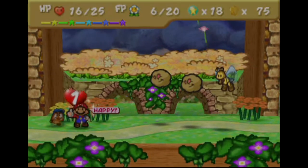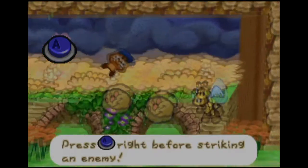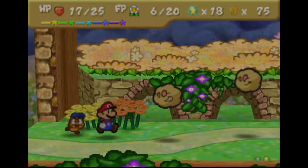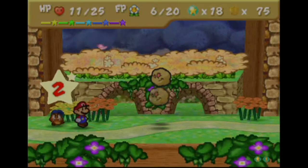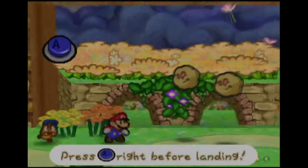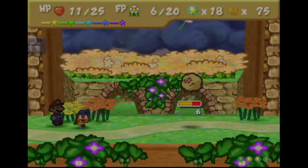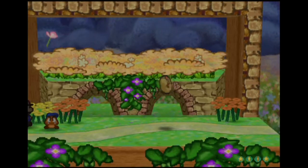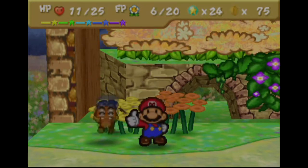Damn, I mistimed my jump — I'll let you get rid of him. Okay there we go. Not a problem for master jumpers like us — we are very good at jumping on these guys. Look at that, just so amazing. That's the power of jump!